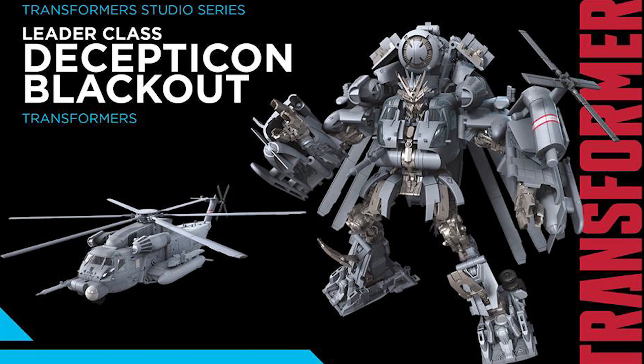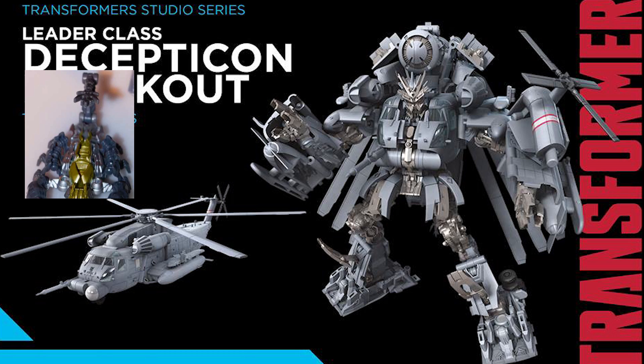First up is Leader Class Blackout. Blackout comes with a little tiny Scorponok that's all painted up, and this figure looks pretty good. I don't know if it's the same as the figure we originally got, but this is going to be a Leader Class figure, not a Voyager Class figure.